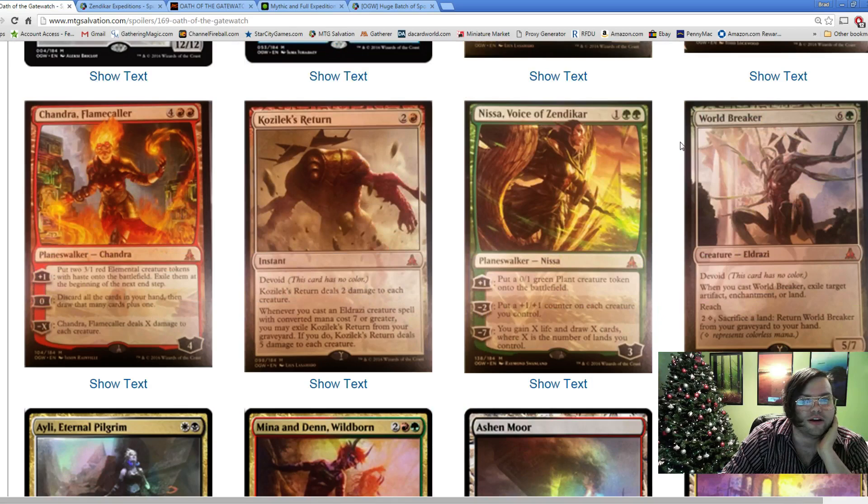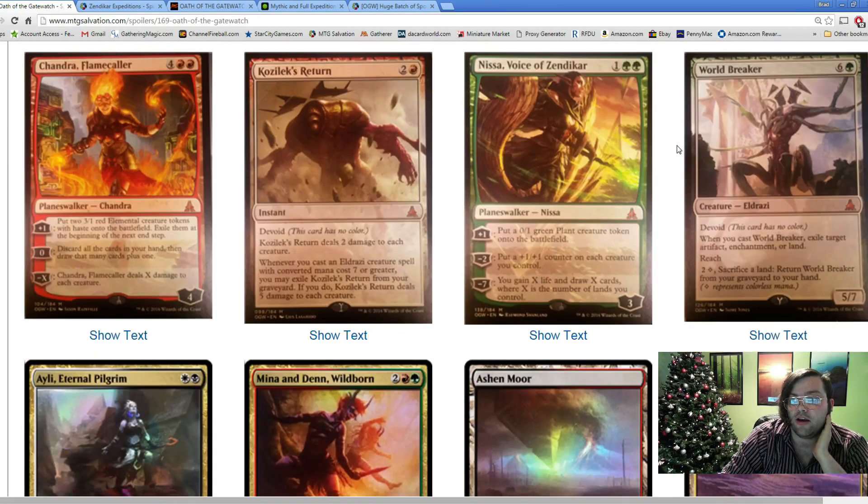Let's get to the more interesting stuff. The second row is very, very interesting to me. Let's start with Chandra Flamecaller: 4 red red for a Planeswalker Chandra, starting loyalty 4. Plus 1: put two 3/1 elementals with haste onto the battlefield, exile them at the next end step. Zero: discard all cards in your hand, then draw that many plus 1. And minus X: Chandra deals X damage to each creature.